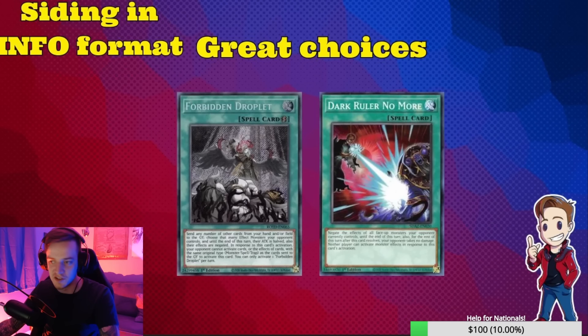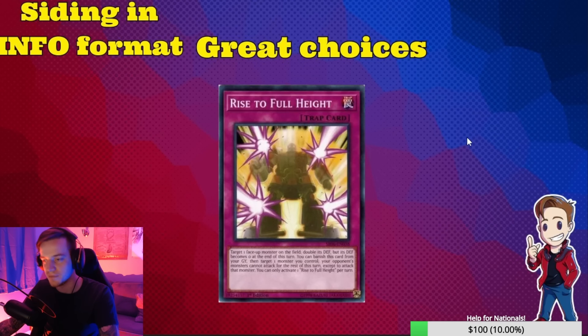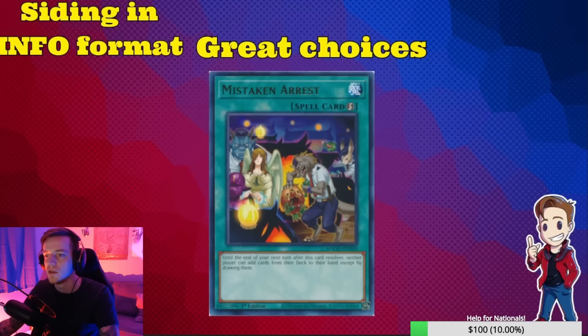Rise to Full Height — you should be on this card at one in your side deck. Sending it off Beatrice and targeting your Rage is really nice. The chain link is: Rage targets a monster, chain Rise to Full Height targeting Rage, Rise resolves and Rage resolves, your opponent can't attack anything. Same with IP — this card is really good. I highly recommend playing it at one in your side deck. It helps a lot against Tenpai.